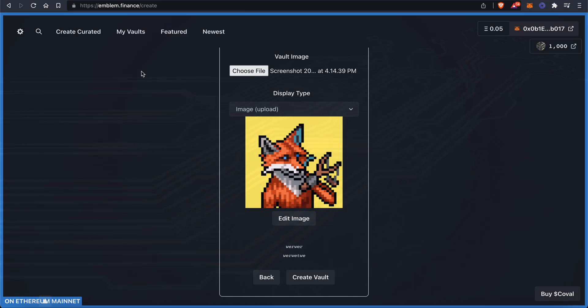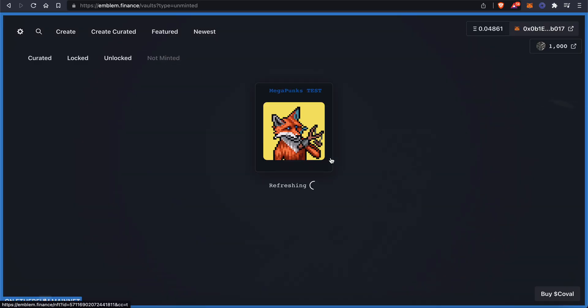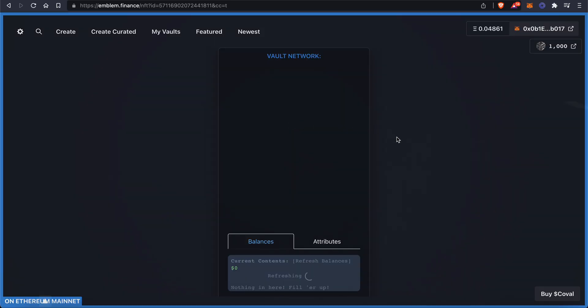All you need to do is hit Approve Coval. Once you're done with that, go back to My Vaults, go back to Not Minted, and then click on your vault.